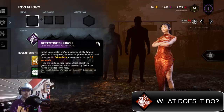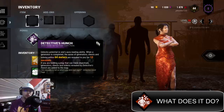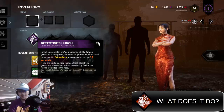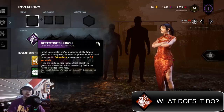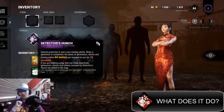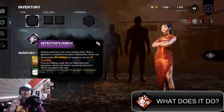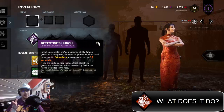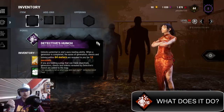Before Oz did this video, that perk was garbage for one particular reason: it only triggered if you yourself completed a generator. Now it's every time any generator is completed. Usually in every match there are at least two generators being done, so two instances in which this perk actually pops. Also, I thought it was five seconds, but apparently the game says it's 10 seconds, so that's even better.